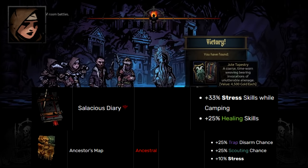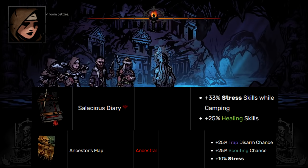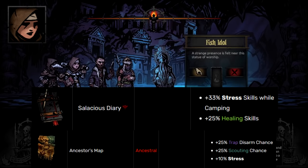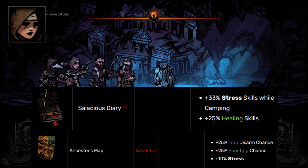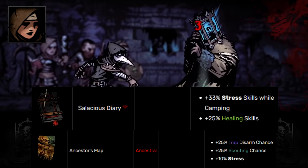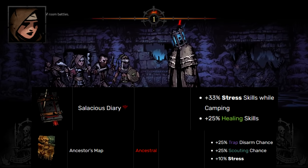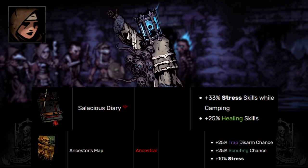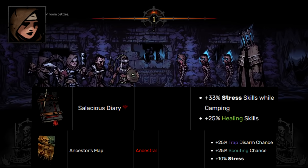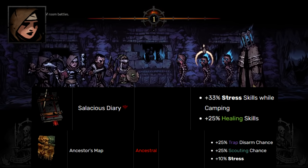Vestal the healbot — I'm going with her Salacious Diary as her personal trinket because it gives bonus healing with no penalty. All the other healing trinkets besides Chirurgeon's Syringe give some kind of penalty, whether stress damage received or heavy downsides like Sacred Scroll. So Salacious Diary is just good. For the neutral trinket, I'm picking the Ancestor's Map — it's great on her to carry around because she only needs one trinket to perform her job. The map gives a bunch of bonus scouting and bonus trap disarm, and it's neutral so you can pass it around if other people need to disarm traps or manage stress.